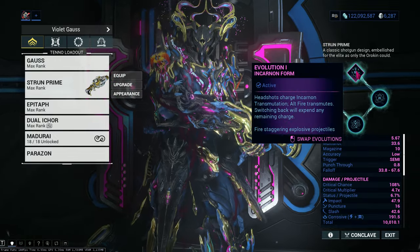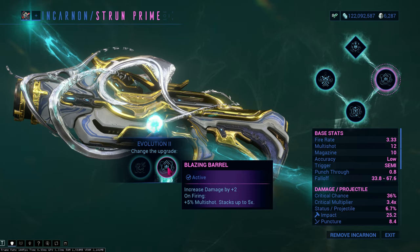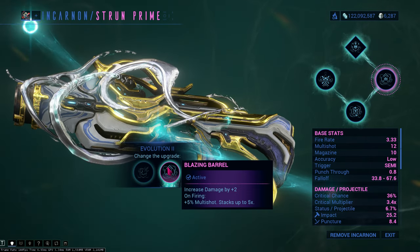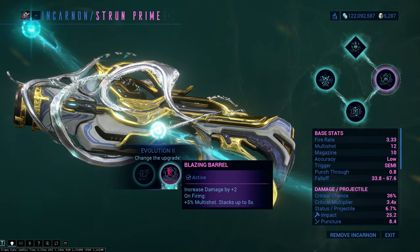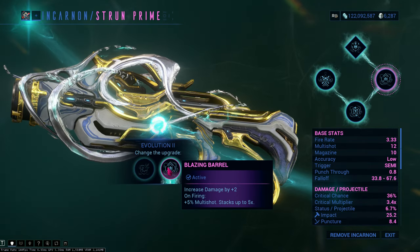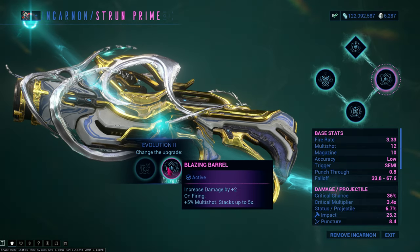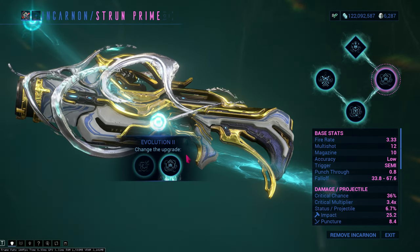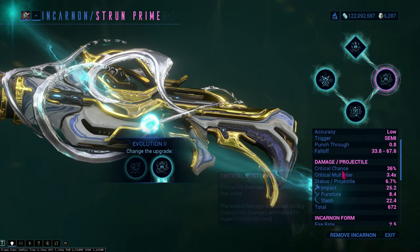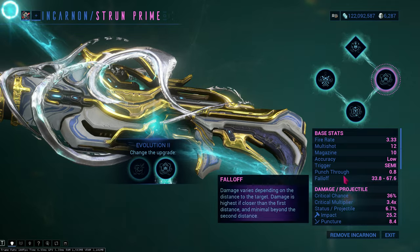Let's go over the evolutions for the incarnons. The first one is Blazing Barrel, which gives plus damage and on firing plus 5% multishot, stacking up to 5 times. This stack will disappear if you reload, so that's the only bad part about it. This thing has 10 in the chamber — I had to check.